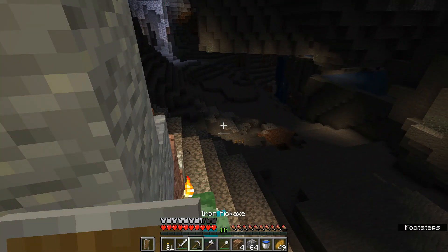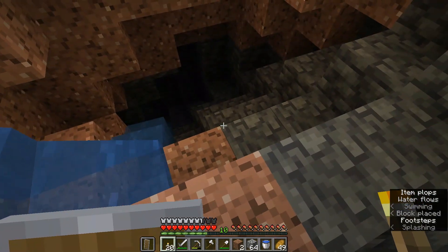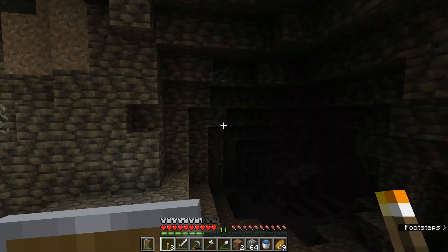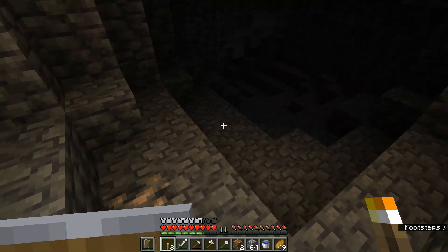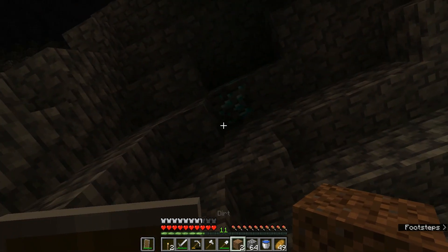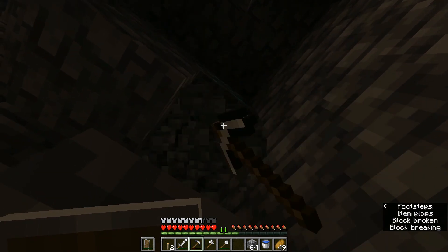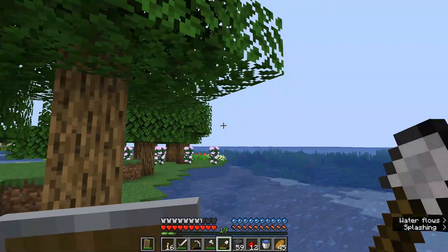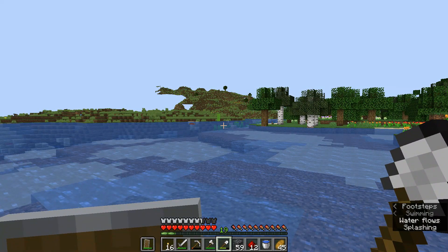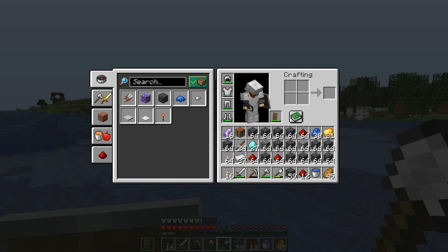Let's go — it's a bit more of a tame cave, maybe we can find something good in here. Yes, this is what I'm looking for — oh, there they are right there, found some! First diamonds, here we go. How many are there? It's probably just going to be one — oh there's two, no wait, there's a third! We got enough for a pick at least. I just need two more to make an enchanting table.